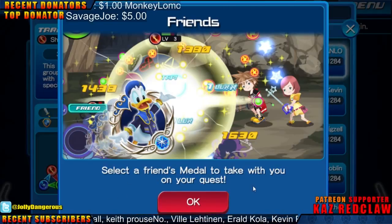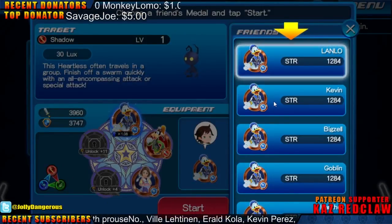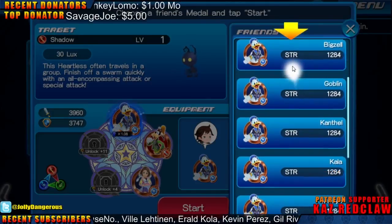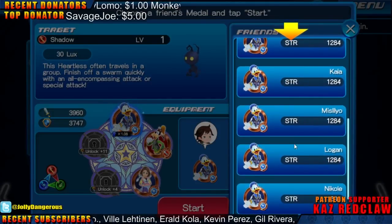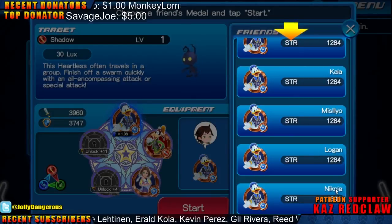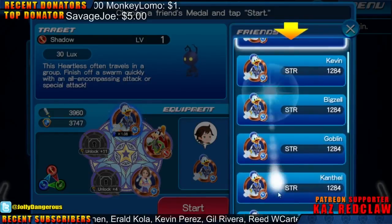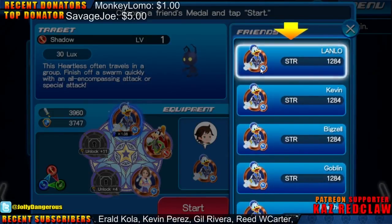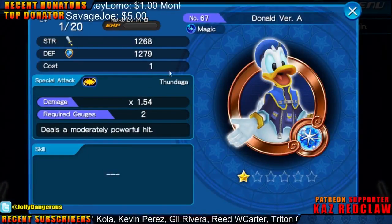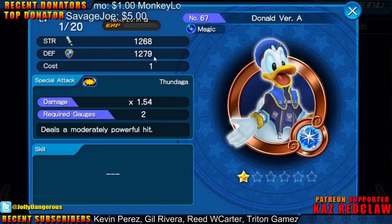Select a friend's medal to take with you on your quest. So I suppose these guys right here are actual people and they have medals that I can use, but they're all the same. Level 1 out of 20, strength 1268, defense 1269, cost 1. Requires gauges 2 — they might have been powerful.